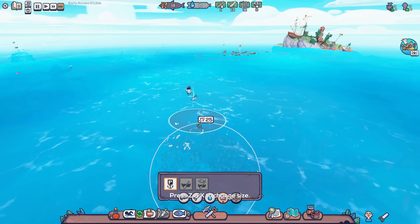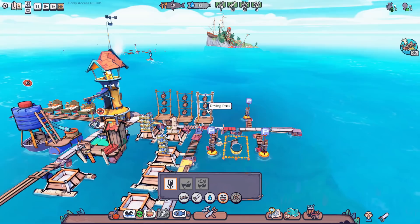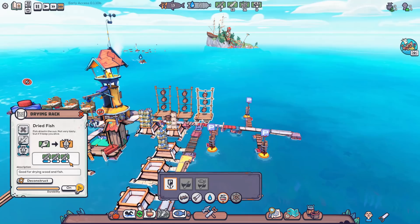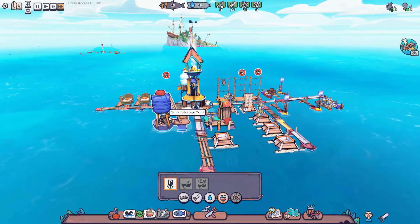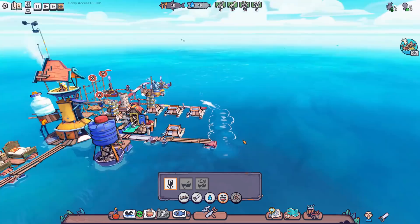Once the fishing boat is made I'll send it over to gather fish, and then set one of the drying racks to dry fish once it's done with the wood. Firewood production feels like a never-ending job — constantly making firewood to feed into the desalinator. There's got to be a better way to get distilled water that we'll unlock through research later.